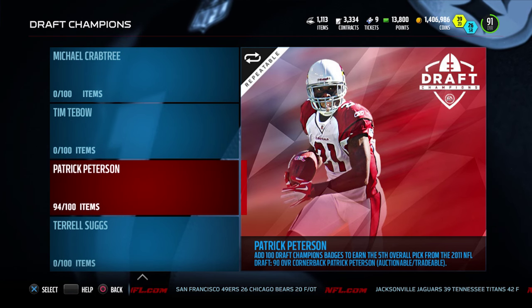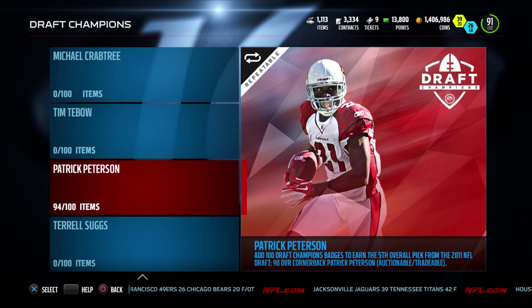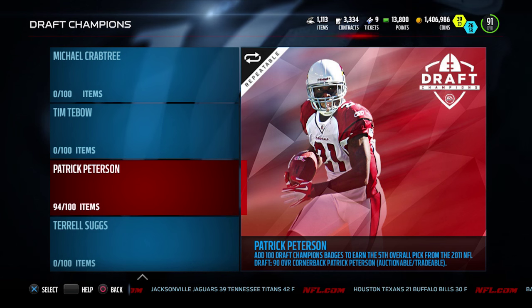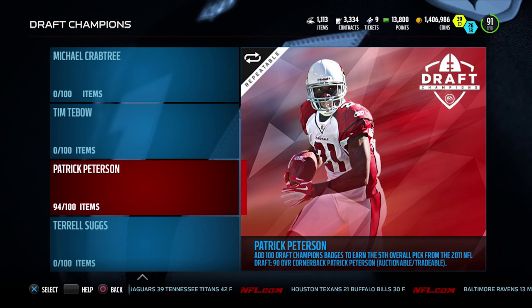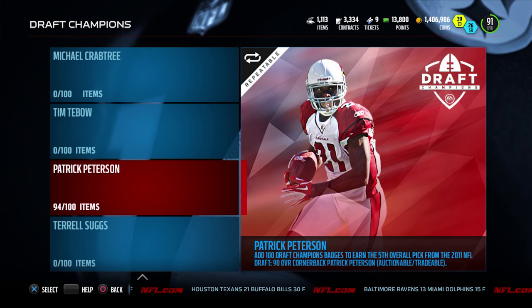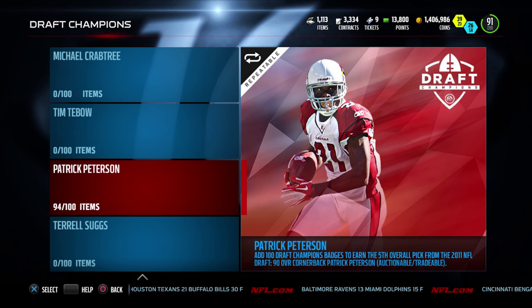We are 94 of 100, so we're very close to getting this Patrick Peterson. We've only got to win one more full Draft Champions run plus another game to actually get him — that would be pretty great. I know he's only 90 overall and he's not going for a whole lot anymore, but he is an absolute beast and I love having him on my MUT team. Hopefully you guys enjoyed this video — if you did, click that like button and let me know in the comments if you want to see more Draft Champions or if I should move on to MUT. Thank you all so much for all the support — I really truly do appreciate it, and I'll talk to you guys again soon.